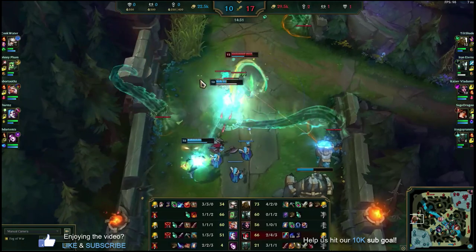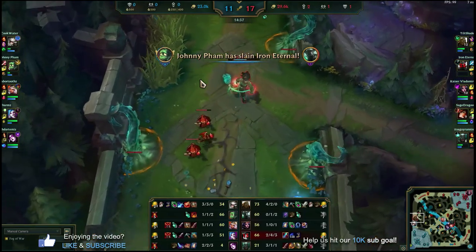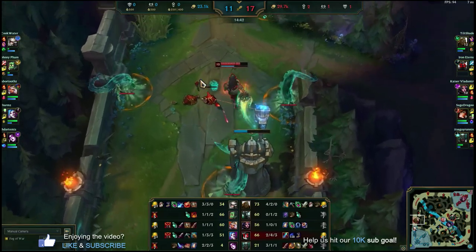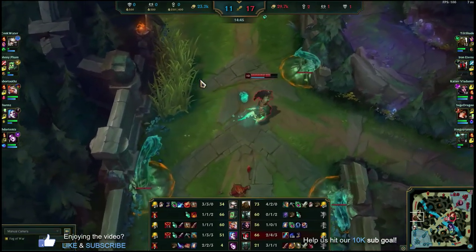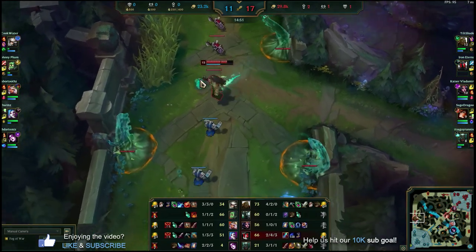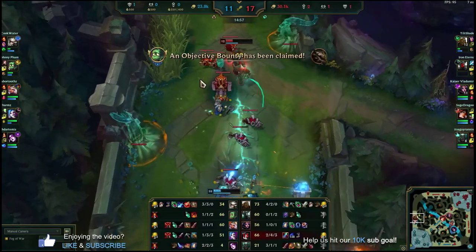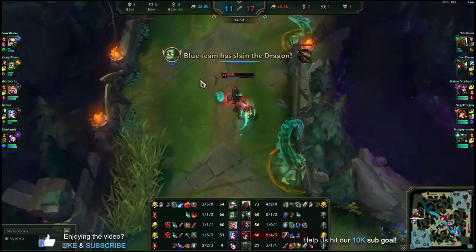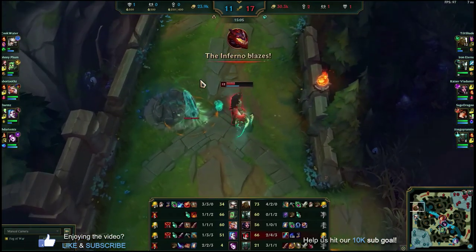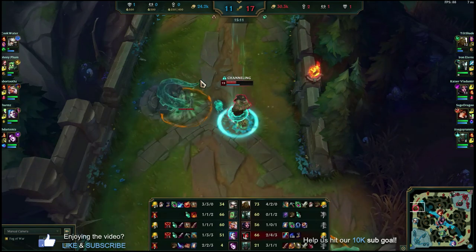I land another E on her just outside of turret range, which is really nice with two tentacles — that really chunks her out. She's going to be taking tentacle smashes and could potentially die from them alone. I beat down the turret a little more. I still have three tentacles around me so I don't have to back — I can stay close to this turret even if people show up. I do take a couple weird turret shots though, so I decide to back off because I don't want Camille to one-tap me with her Q resets.